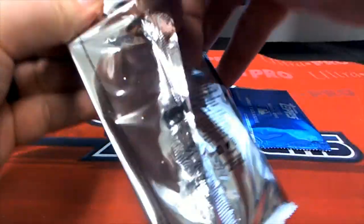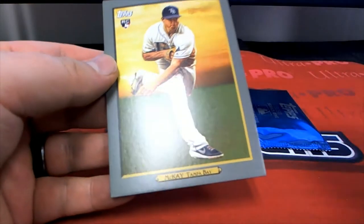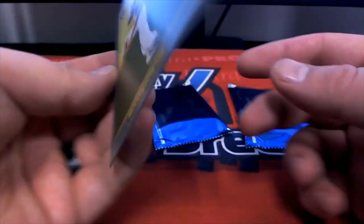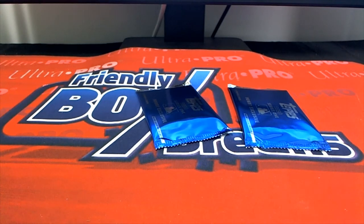Here's Jordan and the boys — nice one there, Brendan McKay for the Rays jumbo. Should say mini card, whatever — mini jumbo, how about that, whatever you want to call it. All right, that was Jordan.